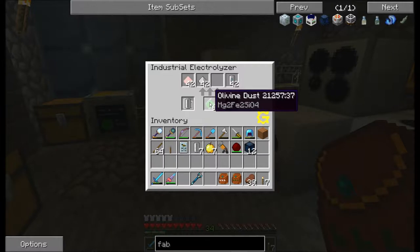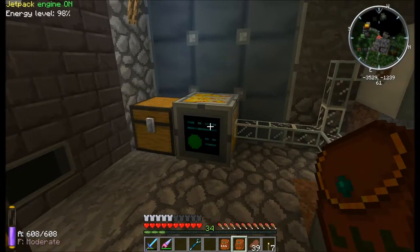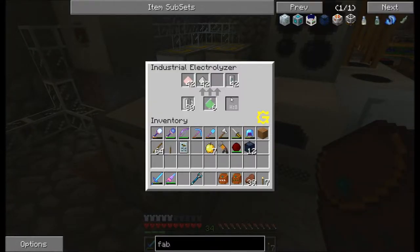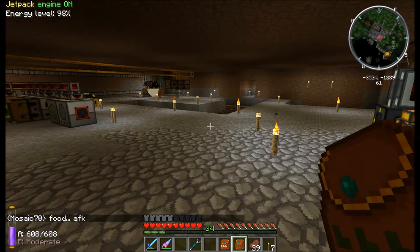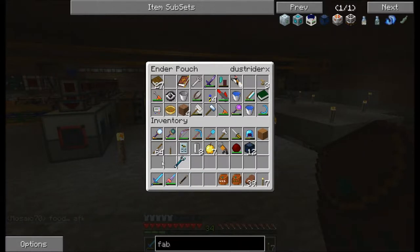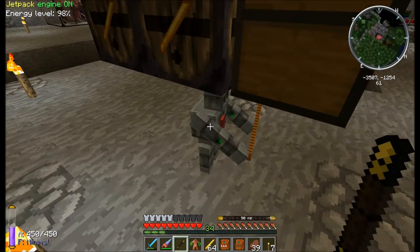I've been running some olivine dust in here and making silicon panels, so now I want to throw some aluminum in there because that's one other thing I was trying to do. Let's take those out — I don't use compressed air for anything. I need to get my wand and pull my golems up here, so let's go ahead and grab you, and grab you.